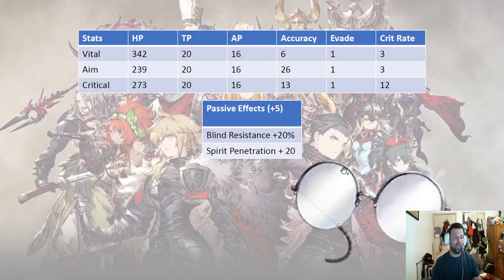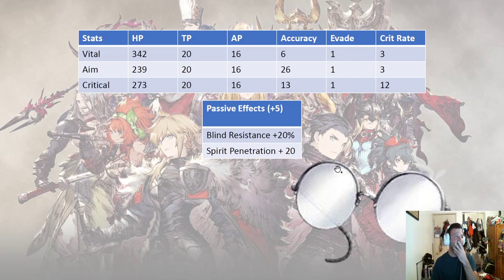Let's take a quick look at the silver glasses. The big thing is spirit penetration plus 20. But the one we really want to talk about is the aim version — that is the best one, especially for Katadama wielders. It has accuracy plus 26, which is great for users with non-guaranteed hits. Katadama wielders have it, but their best moves do not, so that's important to talk about with upcoming Katadama wielders.